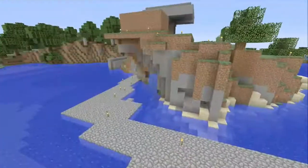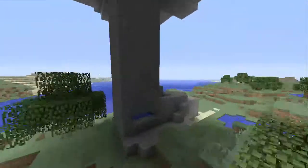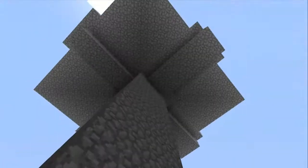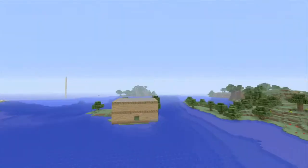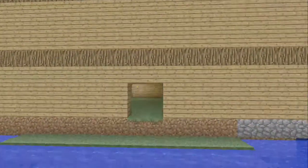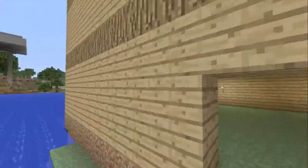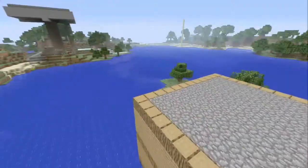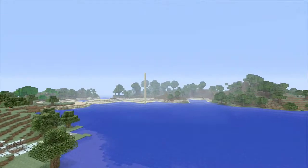Next thing I did was build this mob spawner wheat farm and this mob spawner — it doesn't work anymore, but it used to. There's my current mob spawner — I don't use it anymore. Here's a house I built — all legit, I had to get all the wood and everything for it. No idea what the sand pillars are for.